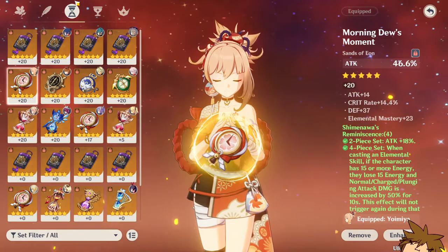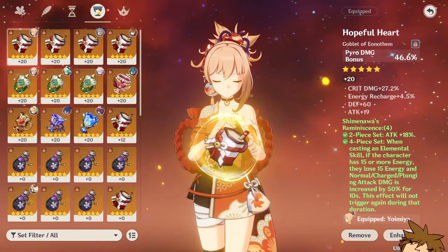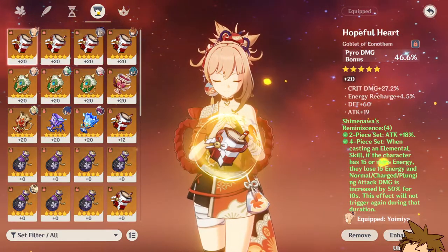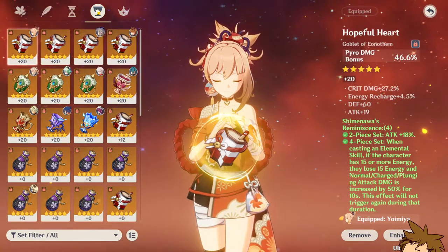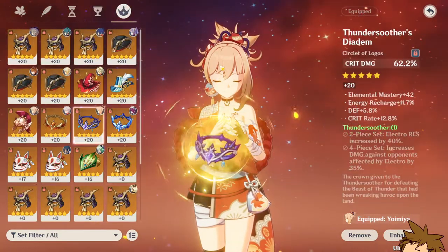The sands — it could have been attack percentage or even energy recharge, but nonetheless it's pretty good. It's a wonderful piece of equipment, although it rolled twice into defense. The crit damage rolls did not disappoint, especially because it is a good main stat piece.